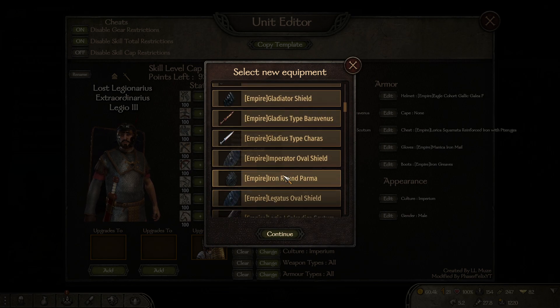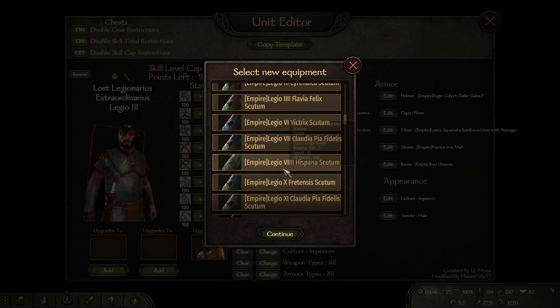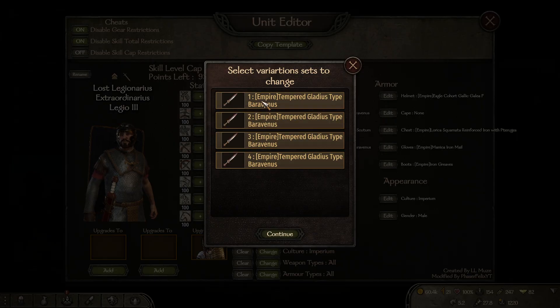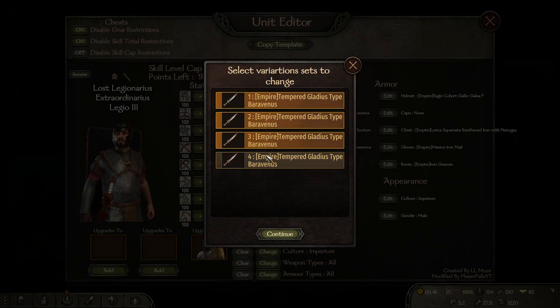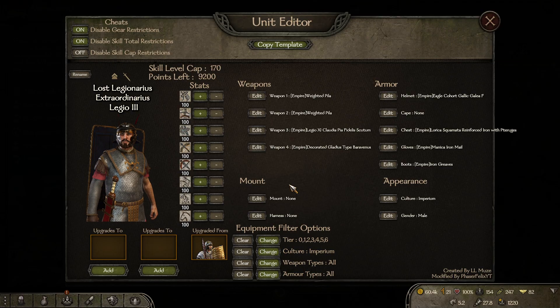We already spent a lot of time on this in the last part doing the other guys, so I think it's the decorated gladius here, and then just an extra set of pilum - a weighted pilum in this case. And obviously 130 stats.